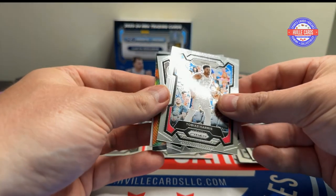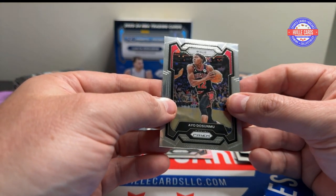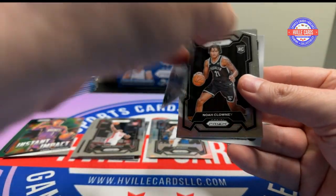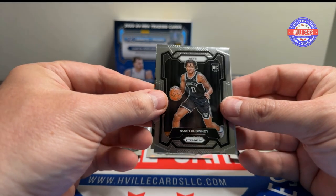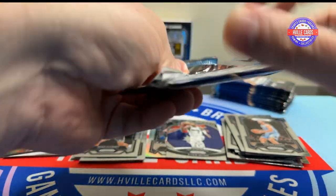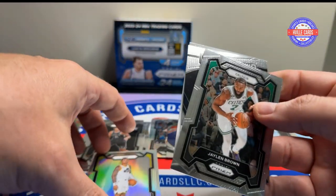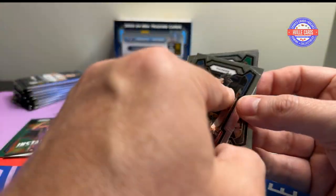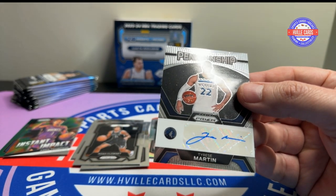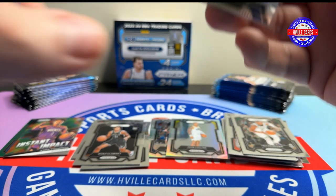These cards stick together, which is annoying. We got Tobias Harris, Jeremy Sochan, Amen Thompson, and Ayo Dosunmu. Next pack: Sabonis, Noah Clowney, Kyrie Irving on the Global Reach, and Steven Adams. Then we got an autograph — John Collins silver, Jaylen Brown, Jalen Williams, and the autograph is Tyrese Martin. I don't know who that is, but he plays for the Wolves, so I bet Vikings95 will like him.